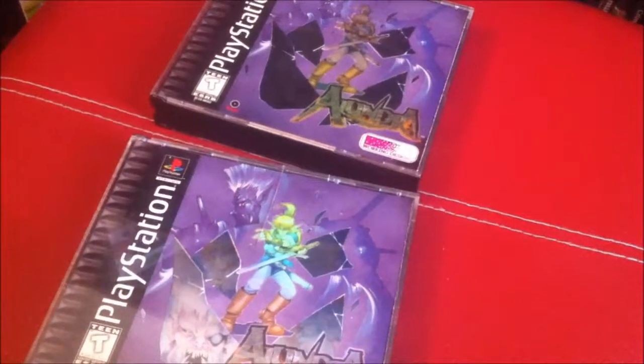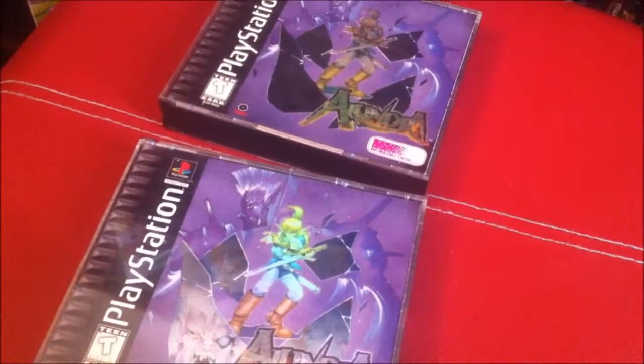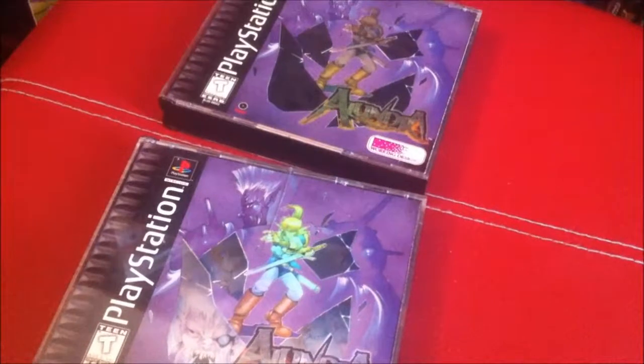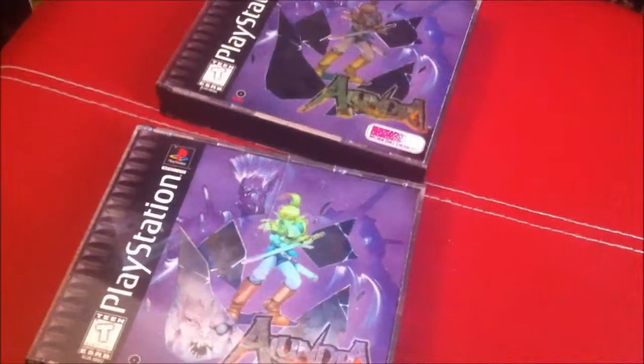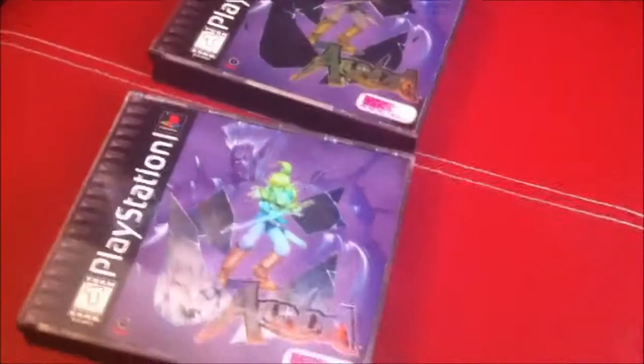Hey everybody, welcome to Game Time. My name is JJ and this is Classic Game Collecting 101. In this short little episode, I'm going to talk a little bit about different disc art variations, and I'm going to use Alundra on the original PlayStation as an example right here that I have in front of me.